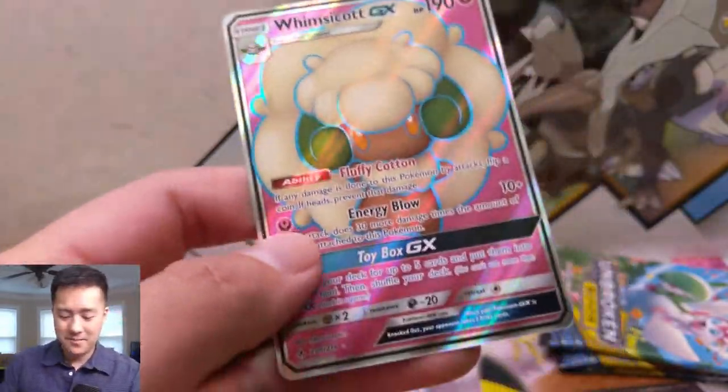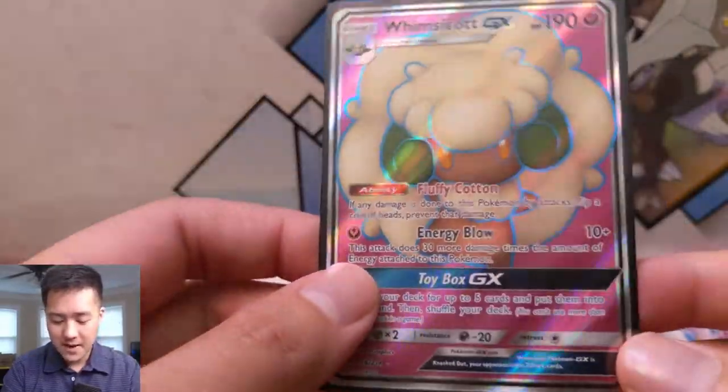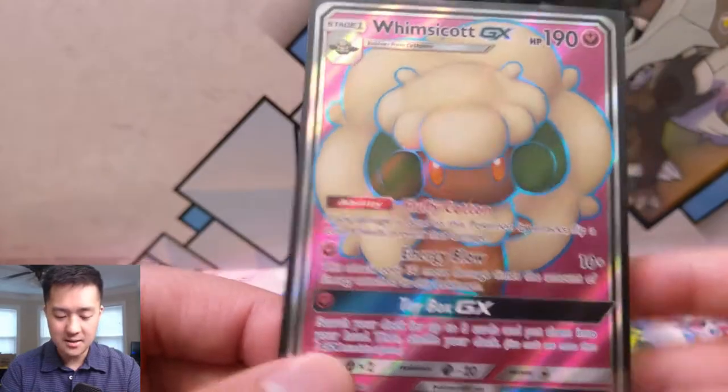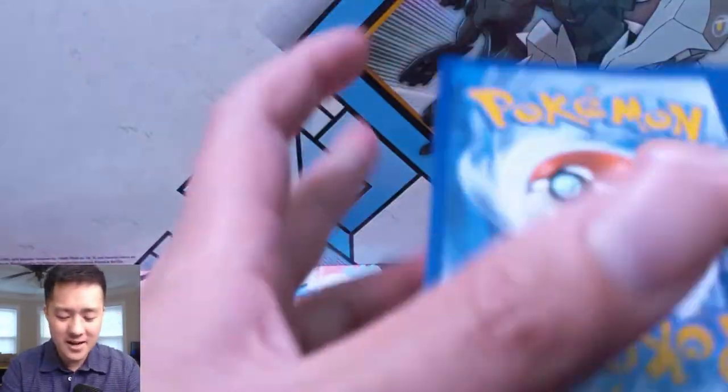Oh man, what a good opening — we got the full art Whimsicott as well! This is one of those arts where the full art really makes the card pop. Love that coloring scheme. Big fan of Whimsicott, very happy with that opening. We got a regular GX, a full art, and a rainbow tag team — this is amazing!